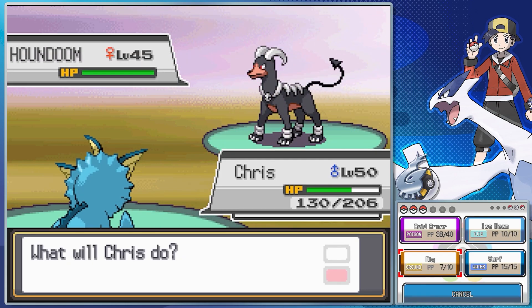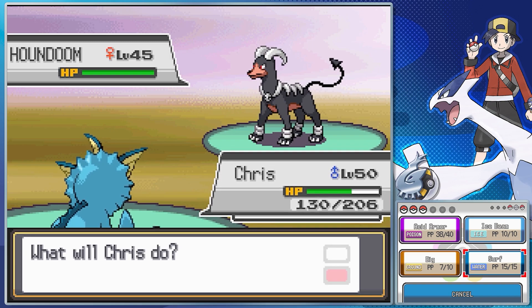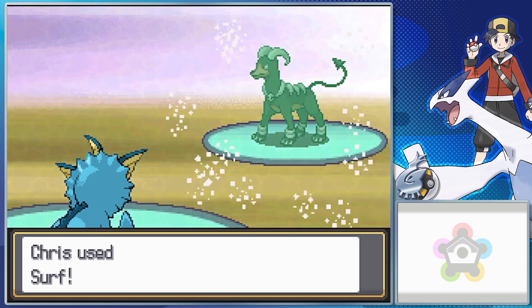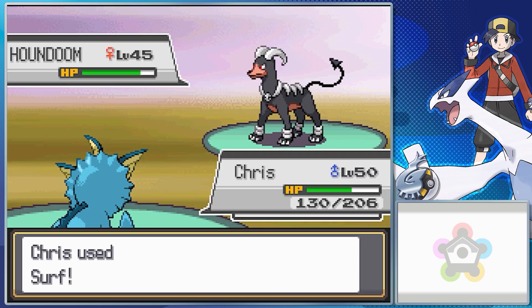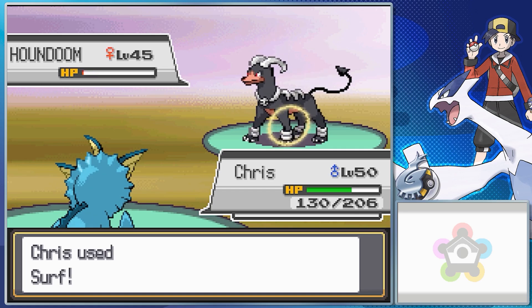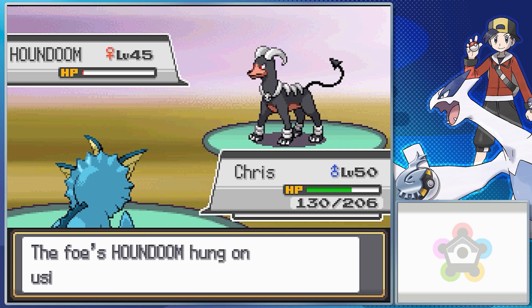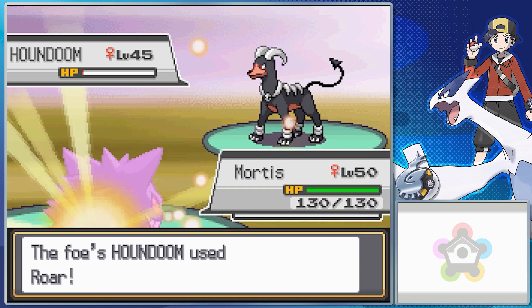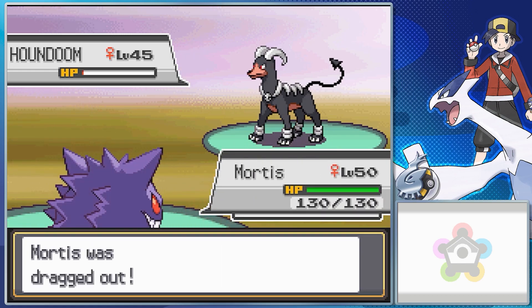Now let's talk about his first fight's Houndoom. It's always holding a Focus Sash, so you basically cannot one-shot it no matter what — it's guaranteed to hold on with one HP. The two movesets it can have are Fire Fang, Crunch, Roar, and Counter, or Fire Fang, Thunder Fang, Reversal, and Endure. However, since we saw that the Empoleon has Brick Break, this is the one that has Fire Fang, Crunch, Roar, and Counter.